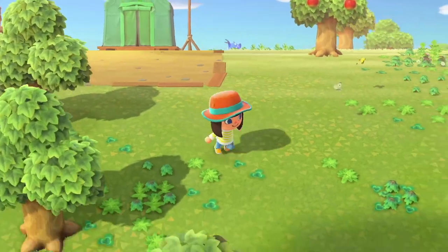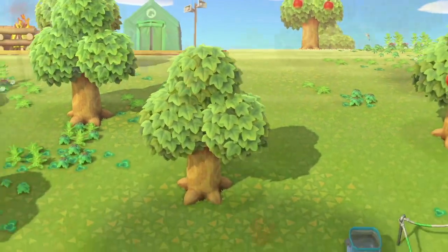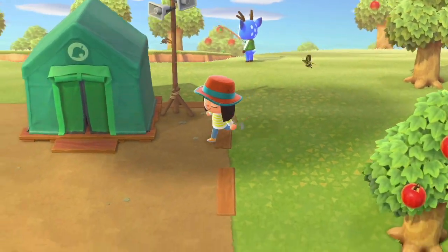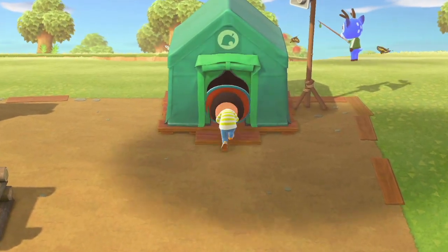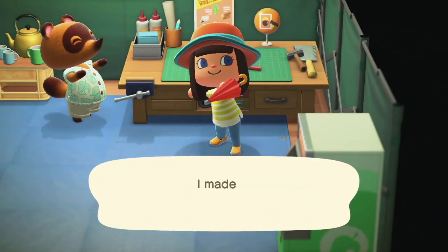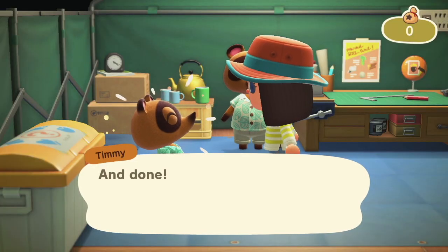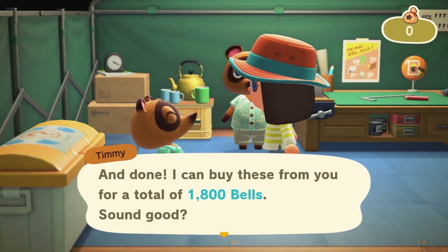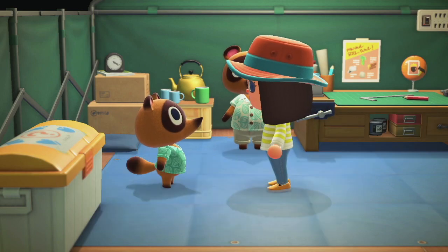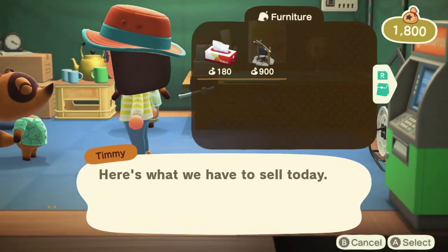Now remember what I said about the leaf umbrella recipe earlier? Let's go around and collect all these weeds. Now that I've picked up all the weeds on this first side of the island — because obviously we can't get over the river yet, we need the vaulting pole — let's go and make some leaf umbrellas. I only made a total of six umbrellas for now, but you should be able to make more than that, and they do sell for a small amount of bells. So let's hand over the six umbrellas and we get 1,800 bells, which is enough to buy a slingshot. It's perfect — enough to get me going and get the little few bits that I want.